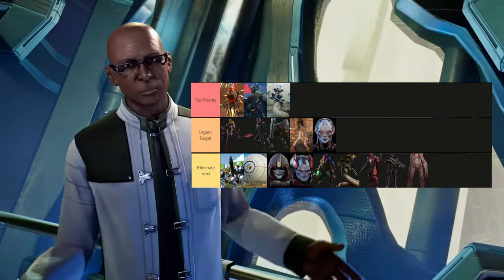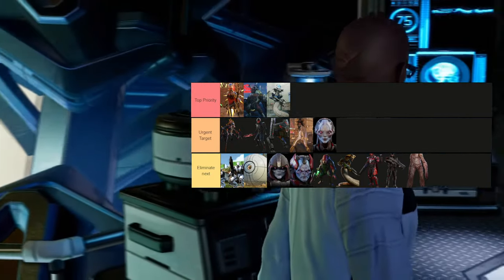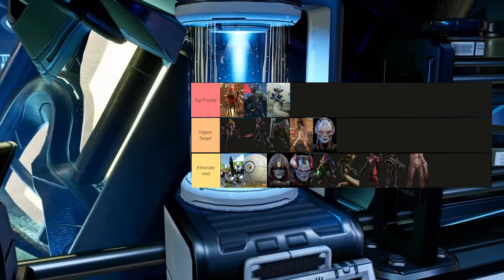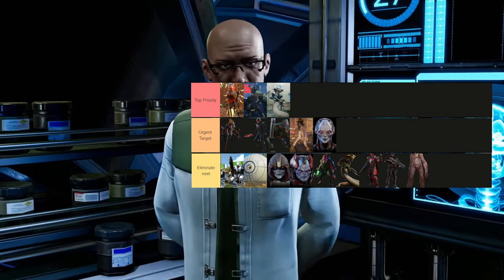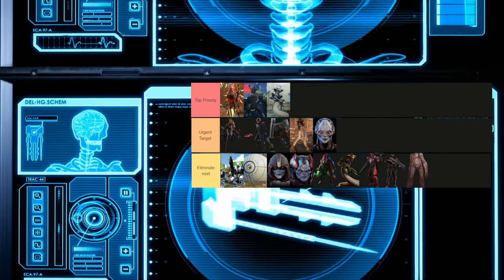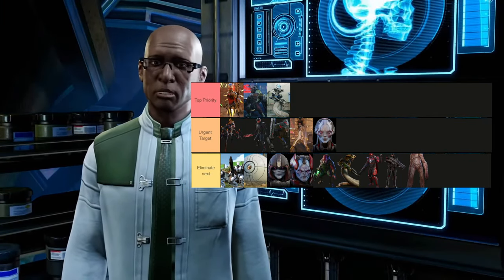Moving on to tier number three, which is where the bell curve really fattens up because we're now in the medium tier — what I call Eliminate Next. This is the category where you put most of the targets that, depending on your circumstances, situation, and team composition, you might want to eliminate next. You don't want to let them sit there too long, but other targets take higher priority.